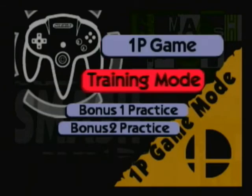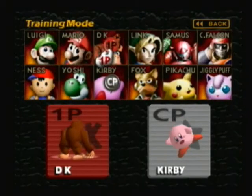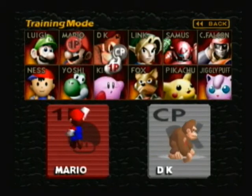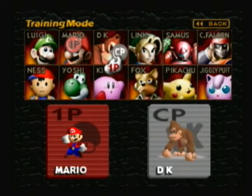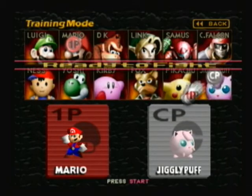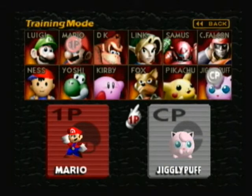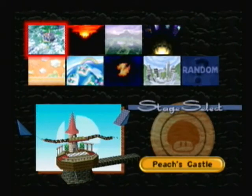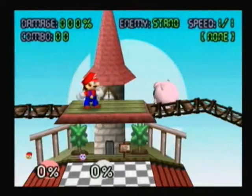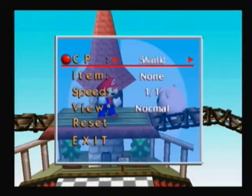So I'm just going to go to one player and go to training mode. We'll stick with Mario, and we'll have my least favorite out of all 12 of these characters — Jigglypuff. Let's just go to Peach's Castle. Pretty much in training mode, you can face a computer player.